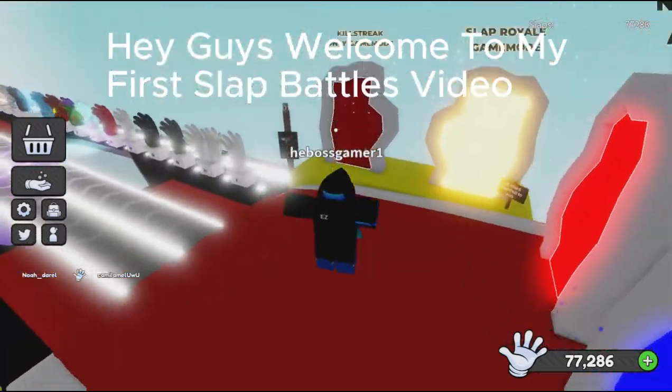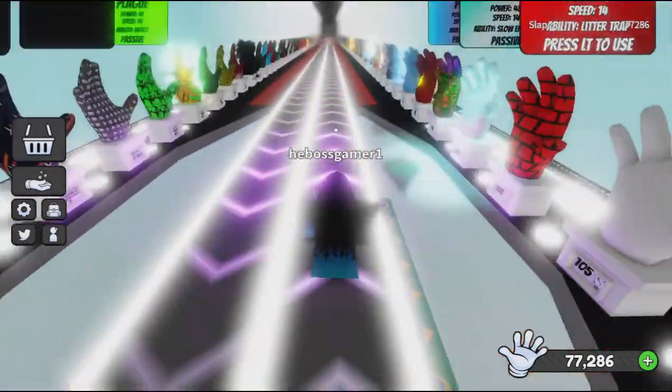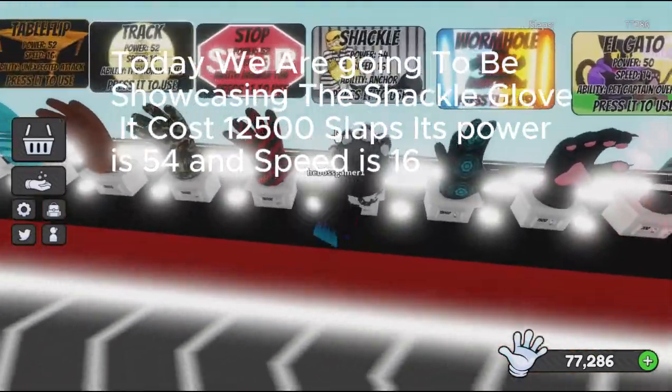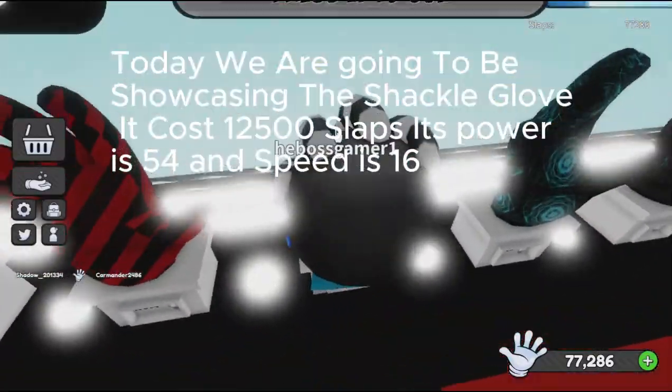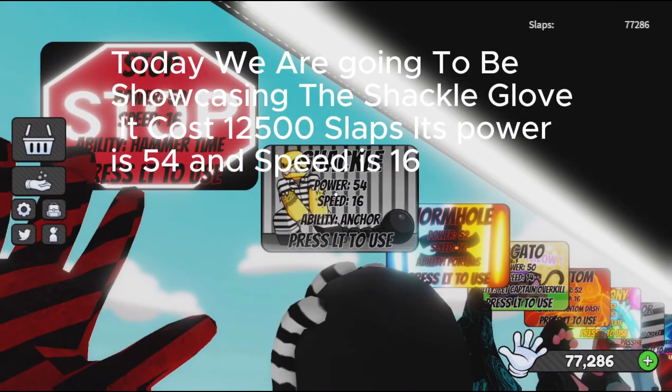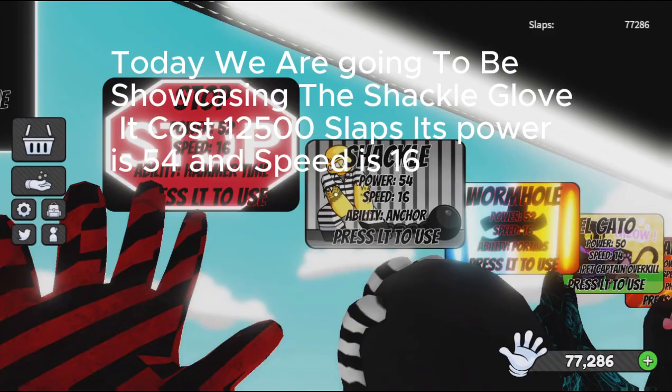Hey guys, welcome to my first Slap Battles video. Today we are going to be showcasing the Shackle Glove. It costs 12,500 slaps. Its power is 54 and speed is 16.